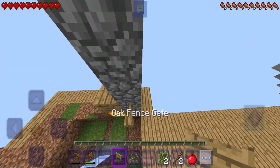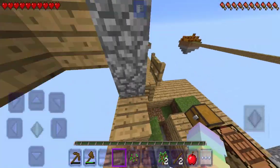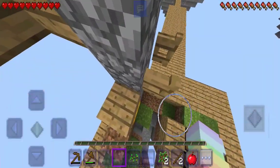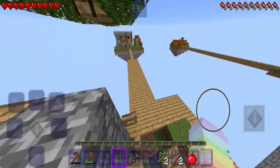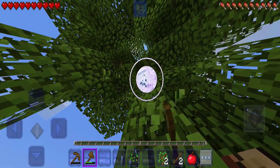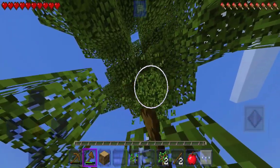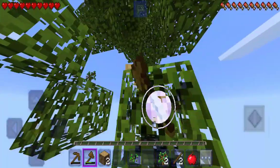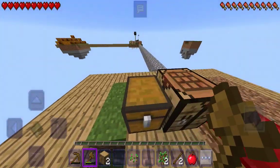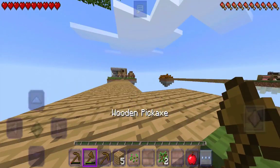I'm trying to make some parkour here to get across. Now I'm a parkour master — I was born for this! Finally this tree is almost done, it's so big. Okay, oh my god, I almost lost a heart. Eight wood — definitely not enough, but it's enough to make a pickaxe and get some cobblestone to make our way to infinity and beyond.